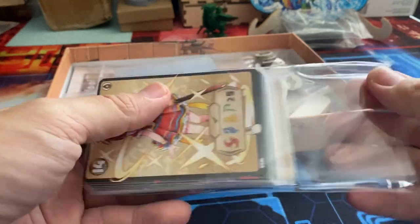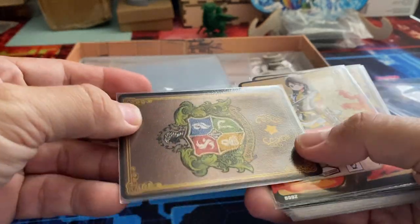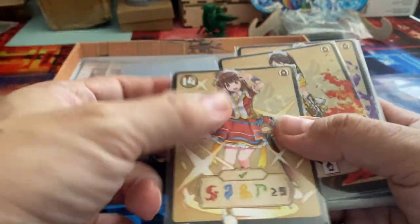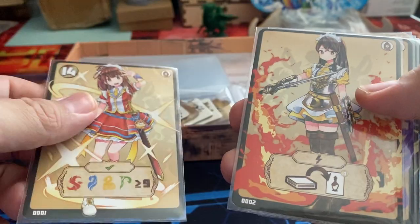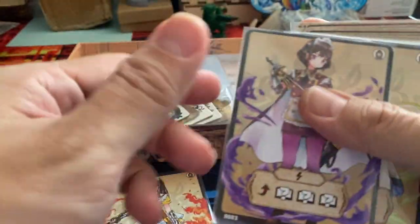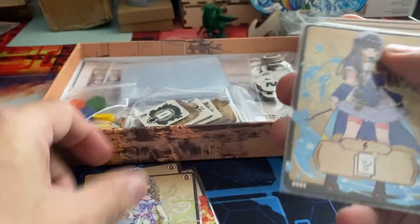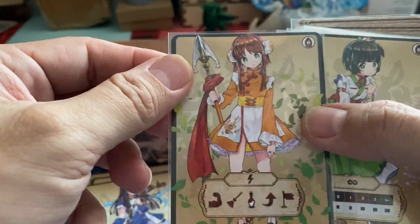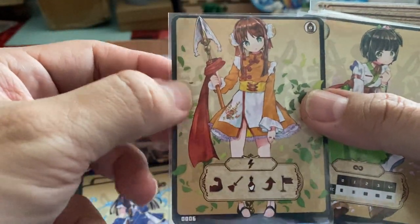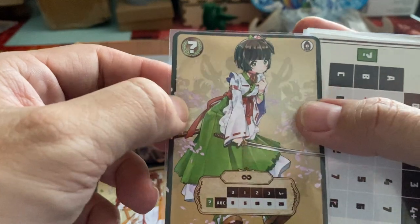I've sleeved all the cards with the included sleeves — smooth on one side, matte on the other, with the matte side going on the logo side. We have seven alternate power-up knight cards, which are still exceptionally beautiful. One of the things I must mention is that the art is what drew me to this game more than anything — I was already about 60% sold just from seeing the artwork.